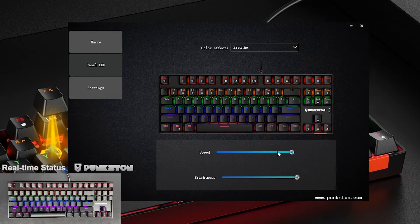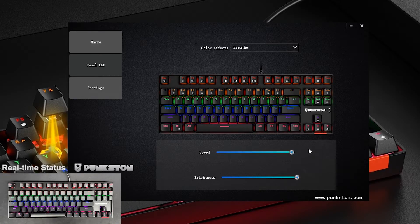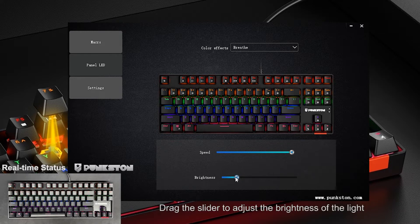Breathe Mode. Drag the slider to adjust the light speed. Drag the slider to adjust the brightness of the light.